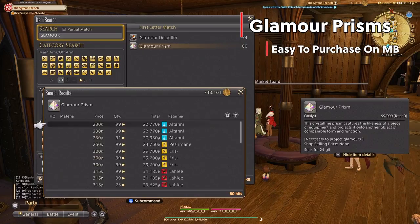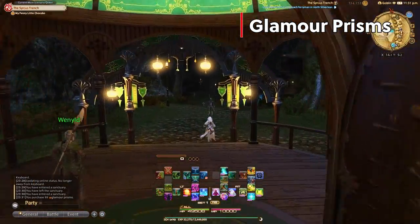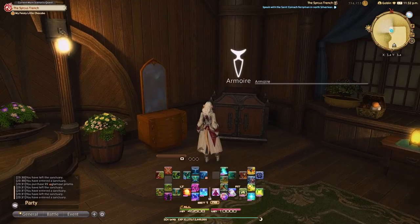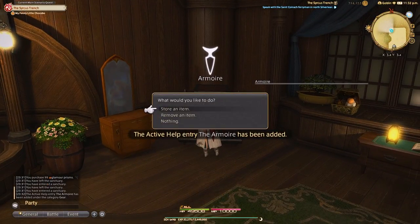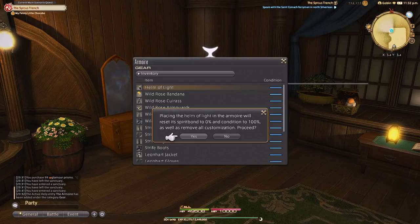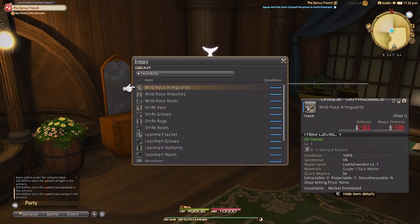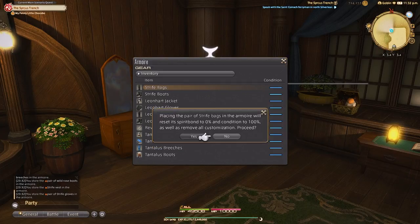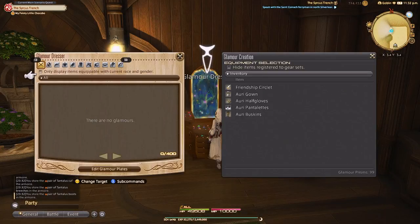Comment down below if I'm missing a reason why you wouldn't use the glamour dresser and I'll pin it up for the sprouts if it makes sense. First up in the dresser is the armoire — this is for seasonal and event gear. Make sure to look for the little symbol next to gear to see if it can be placed in the armoire instead of the glamour dresser to save space. Before you glamour anything, double-check the armoire, because the glamour dresser does have limited space. It's not like you'll fill it up instantly, but keep it in mind.